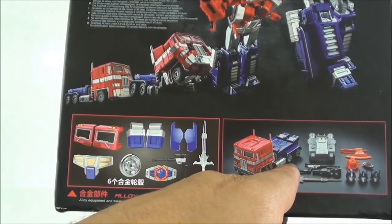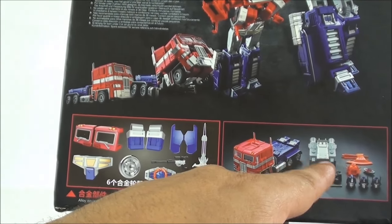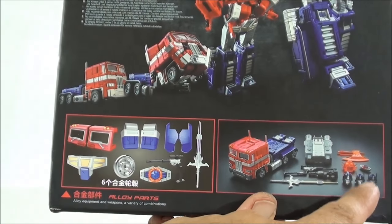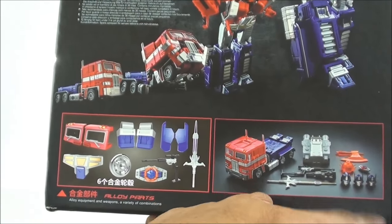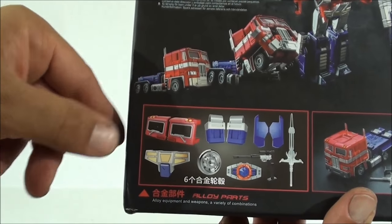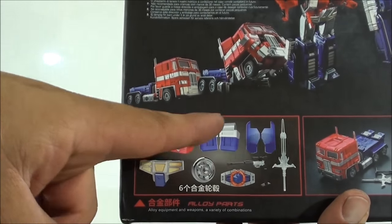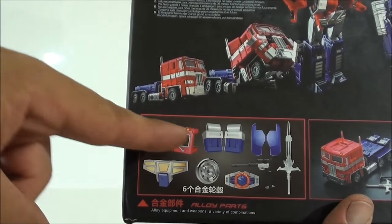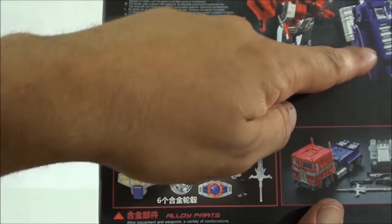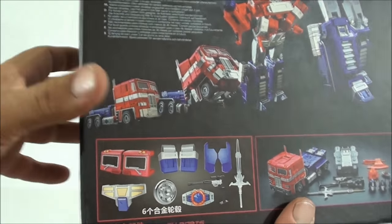Vean ustedes todas las cosas que trae la caja dentro: la figura, varias armas. Vean el Megatron, también tiene este pack del jetpack volador. Una de las compañías también incluye tres cabezas para Optimus, el hacha, la matriz, y estas son las partes metálicas de la figura. Realmente la figura pesa una barbaridad. Vean que las ventanas, la parte del cinturón, las ruedas, las llantas de las ruedas, los pies: todo esto es bastante típico porque el de Weyan te lo traía, pero lo del cinturón nunca lo he visto. Las tapas laterales de las piernas también son metálicas. La espada, Megatron es metálico, y también la matriz. Mucha parte de metal.